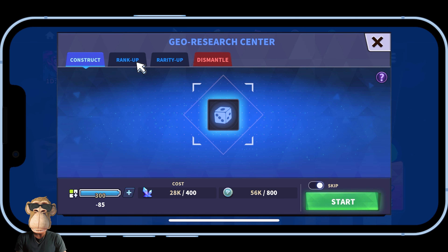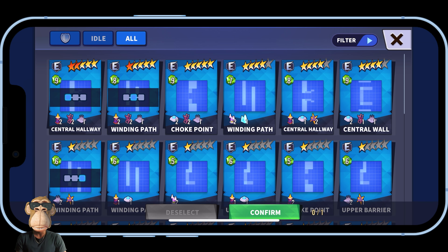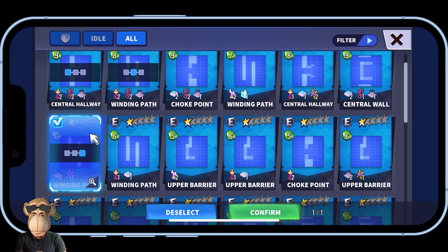We are now inside the Geo Research Center — this is exactly where we want to be. I'll start by clicking over to 'Rank Up' and then clicking the plus icon to select the tile I'd like to rank up. You'll notice an overlay on three of the tiles, indicating which three tiles I'm actively using on my base.